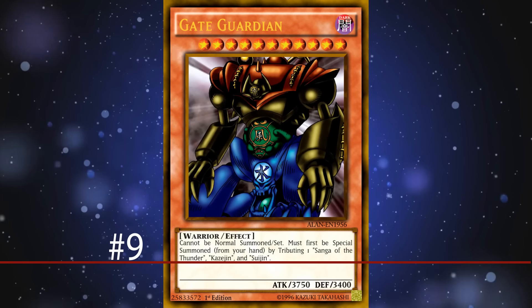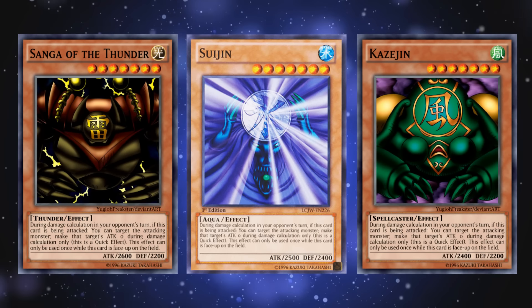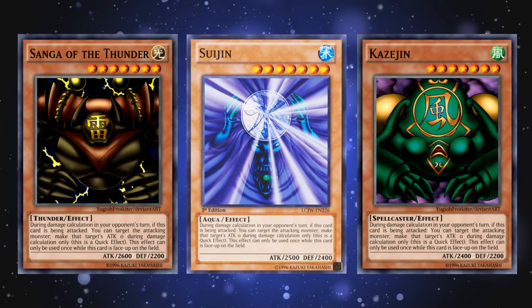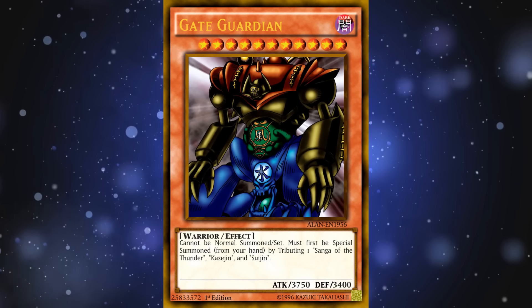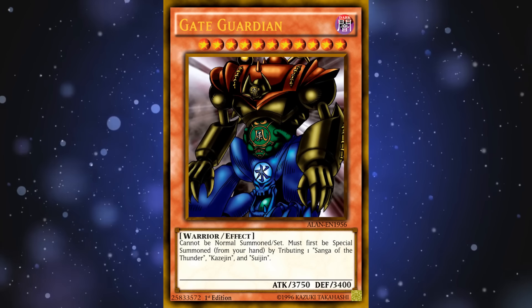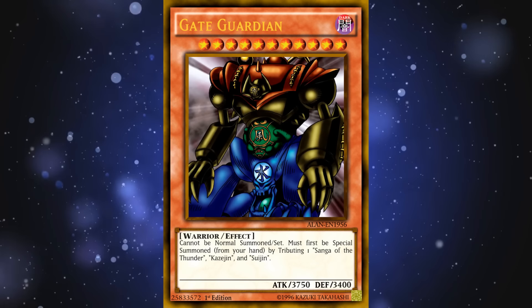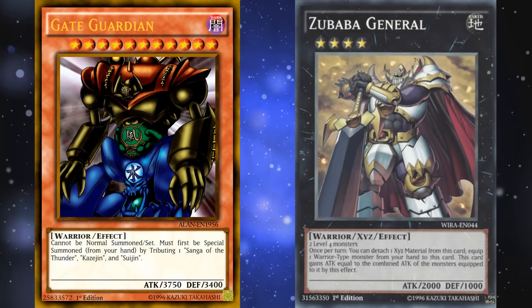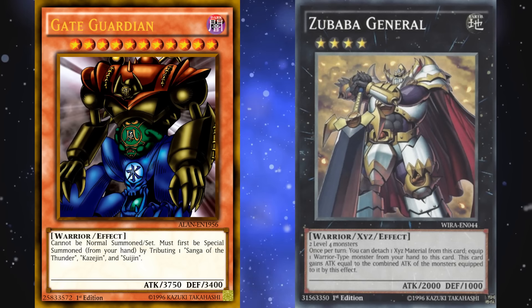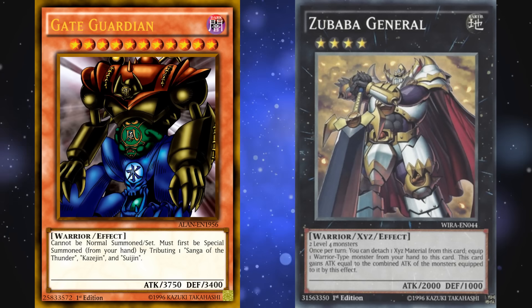At number 9 we've got Gate Guardian. This card requires you to tribute 3 specific level 7 monsters on the field, who each actually have great effects and stat lines, in order to bring out a beat stick with essentially no effect. The only good thing about Gate Guardian is that it's the highest attack warrior type monster that can fit in the main deck, so it can be used by Zubaba General to gain an additional 3750 attack — which is a gigantic attack boost, and more useful than actually bringing out the card.